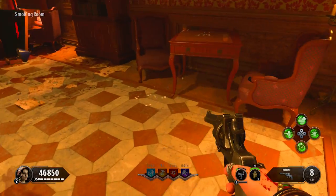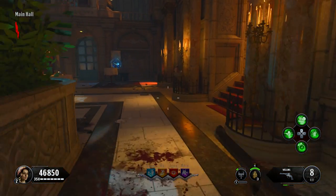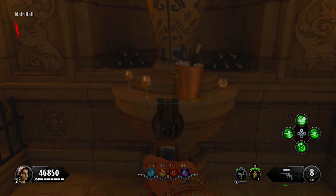From there, the second location is on the floor in the billiards room, and the third one is in the main hall area right in front of this giant vase.